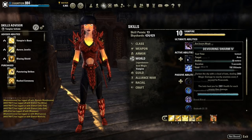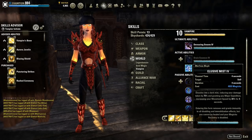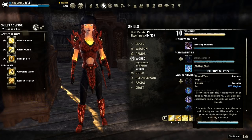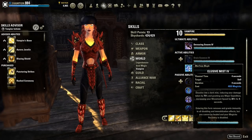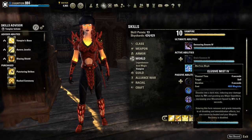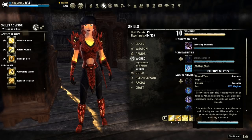You will also get two abilities. Mist Form transforms you into a mist, reducing your damage taken by 75%. While in this form you are immune to disabling and immobilization effects, but you cannot be healed and your magicka recovery is disabled. There are two morphs: Elusive Mist, which grants Major Expedition increasing your movement speed, and Baleful Mist, which deals damage to nearby enemies.